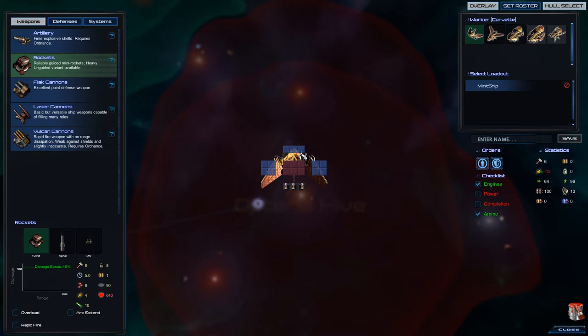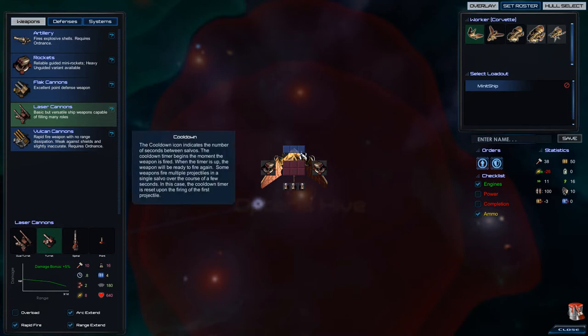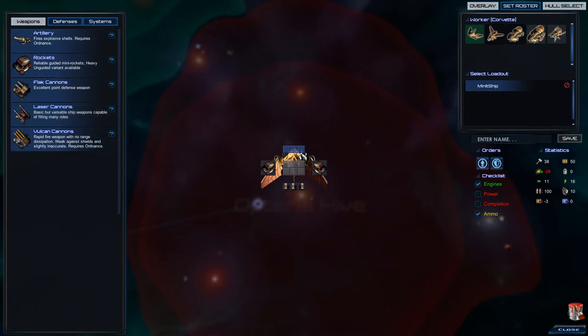So why rockets? We have 200 speed here and they're guided. We could take Extended Arc and Rapid Fire, and they get a little damage bonus. Laser cannons will do only 50 damage with slightly greater range, but far less damage at higher ranges. With Arc Extended and Rapid Fire they cost 16 tons — they will fire a lot, but not help that much. I believe in rockets.